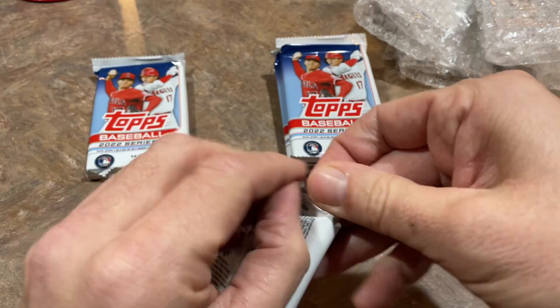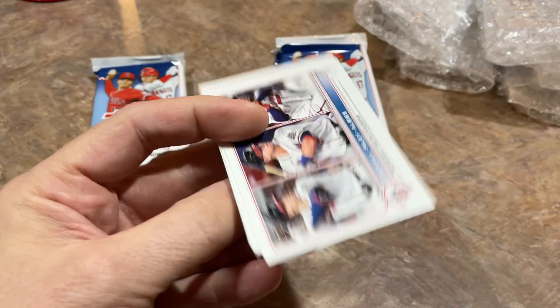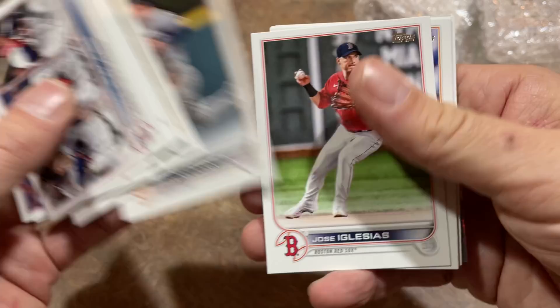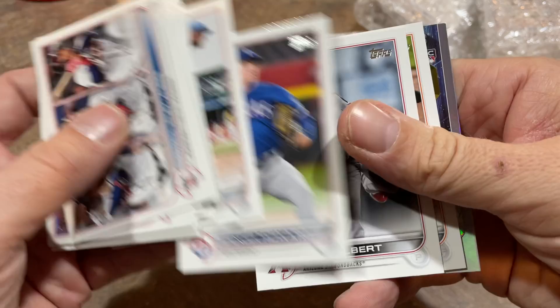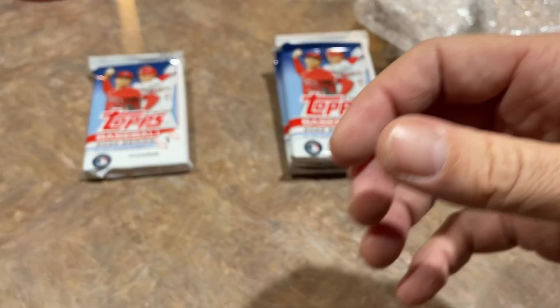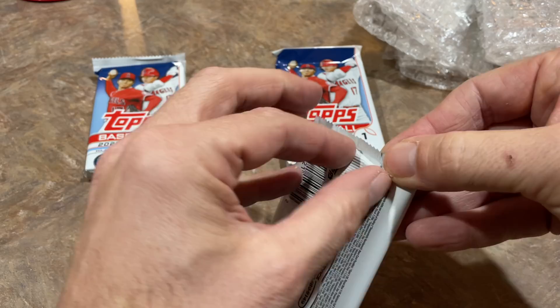Also, we posted a video earlier with the 2012 Update box — there are still some spots available for Patreon, so I'm going to delay that case break until next week or it's sold out. And we'll commence with our auction tonight around 8:30. There's Cedric Mullins. We've got a rookie card coming up — I sure hope it's Wander. It is Wander Franco, Stars of MLB card! Very nice. We'll take that one as the best card of the box.